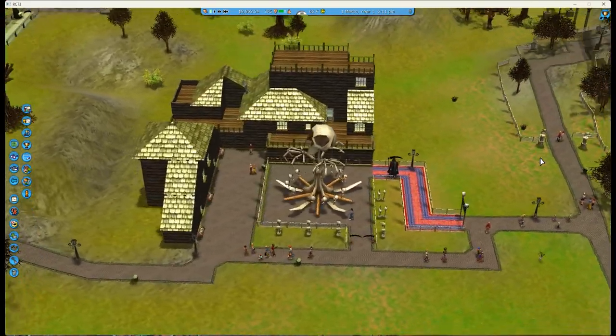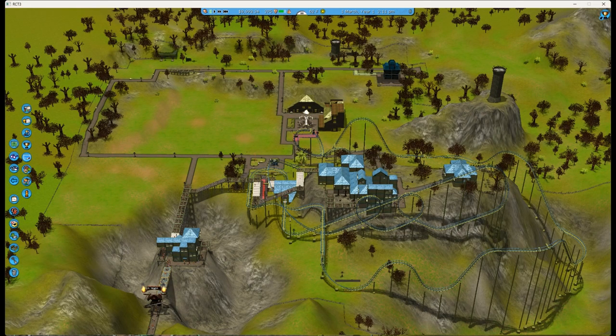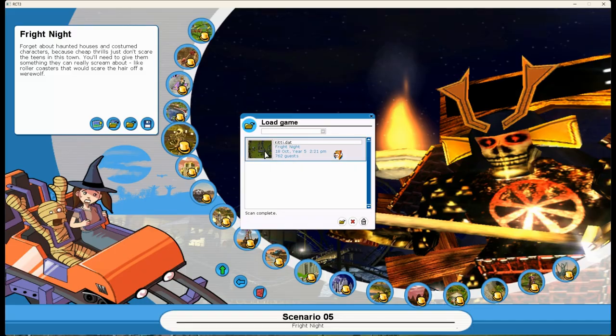I like the look of this wooden building around the gallows swing. Now we'll see what I've built — opening up my save file for Fright Night.